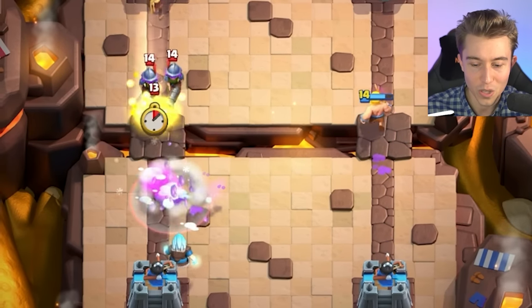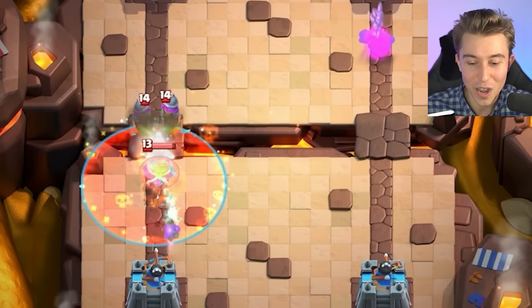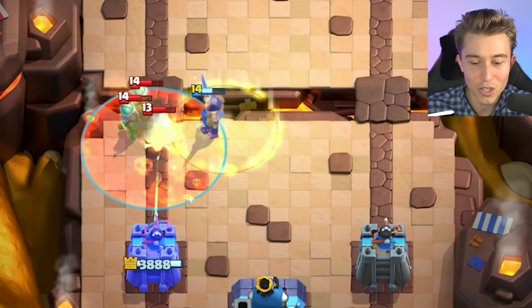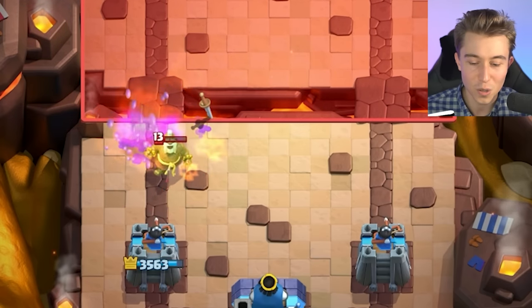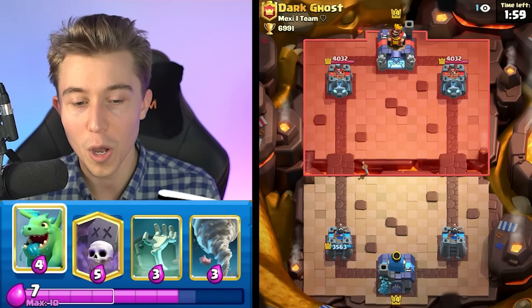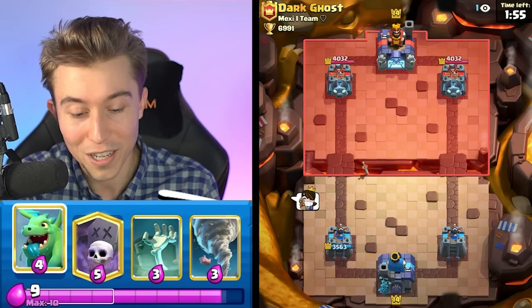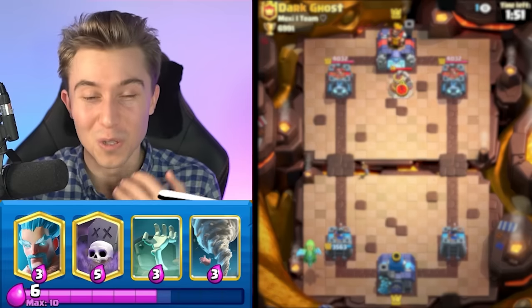This opponent has Three Musketeers with an Ice Golem and a Monk. The good thing about our deck is that since we have Poison and no Fireball, we get a lot of value against Monks. Even if he goes in for a Heal Spirit, he's not going to be able to heal up his Musketeers, and the Musketeers will die. He does a lot of damage, but it's not the end of the world to take 500 damage early. We give him a 'well played' because he definitely earned that damage.